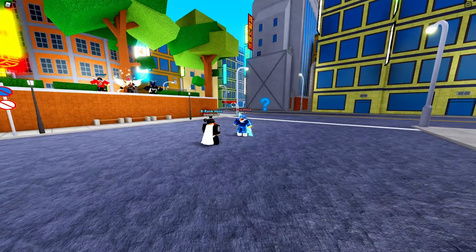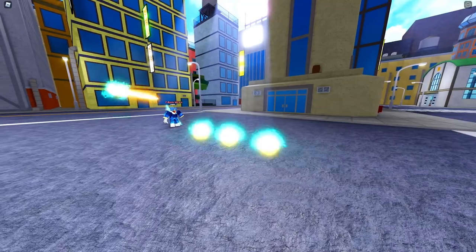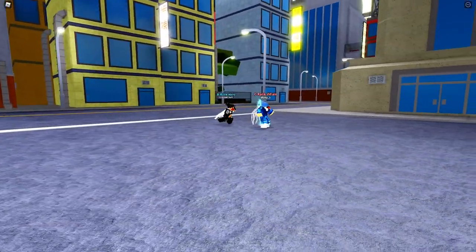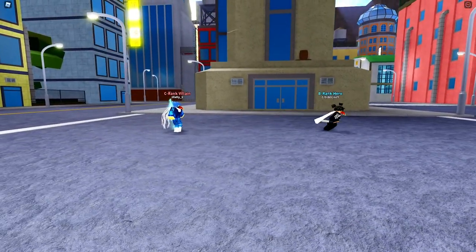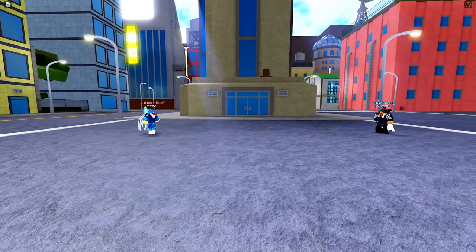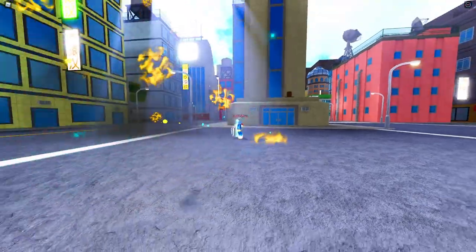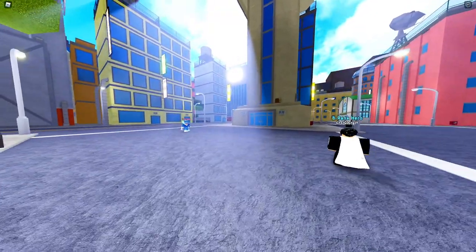The fourth move is Phoenix Dash at 50 mastery. It does decent damage with afterburn and it's really good for teleport because you can do so many combos with it. Very short cooldown. It did 40 damage and has afterburn.